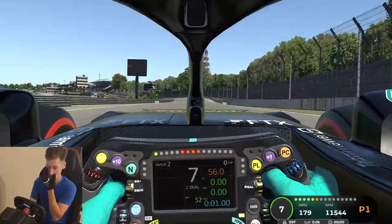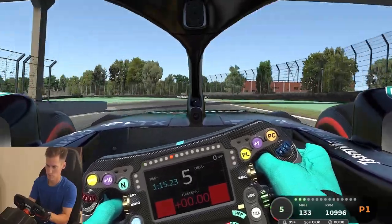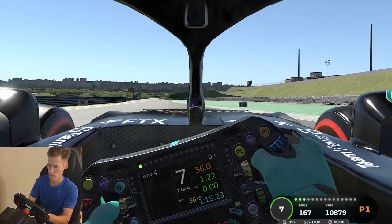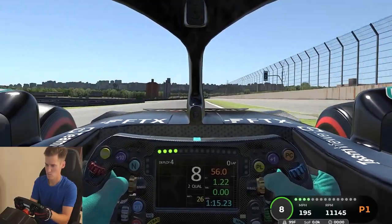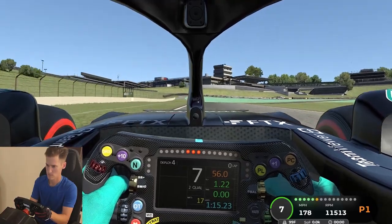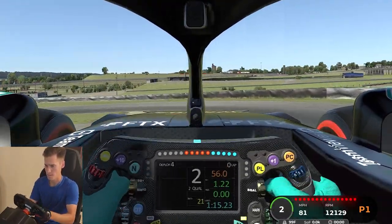Hopping in for the second lap. We hit the DRS and come down to the start-finish line, again looking right for that braking point. Turning into the Senna S's — this is a really important part of the track. You want to square it off and get the best exit speed possible; otherwise you're losing time all the way down the front straightaway. Much better turn than before — we don't go wide. Our ERS is a little low since this is our second flying lap, and we hit the second apex a little wide, but that's okay.